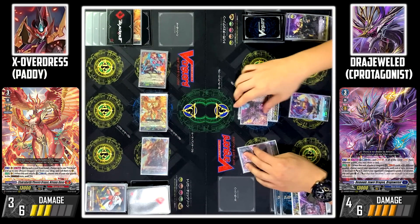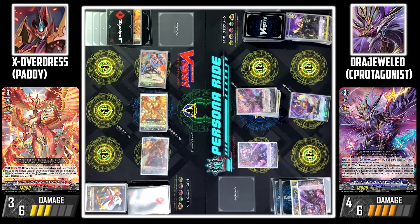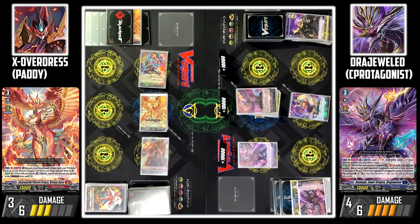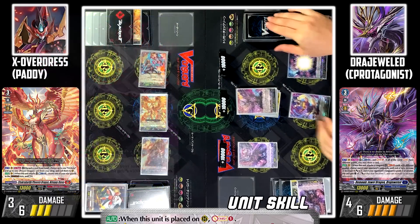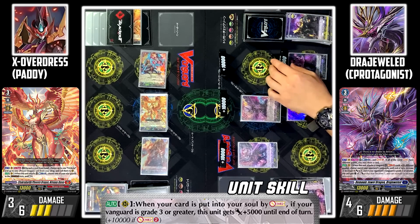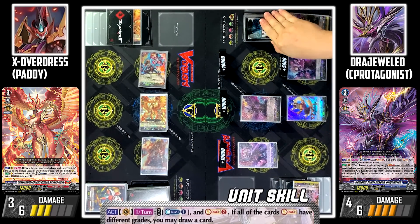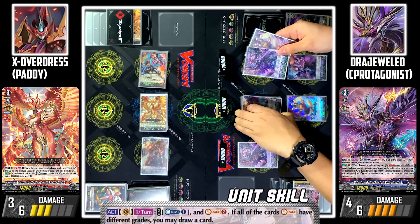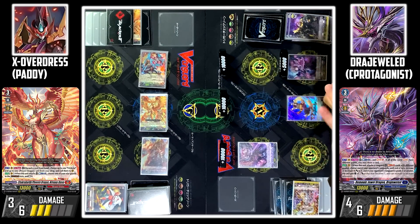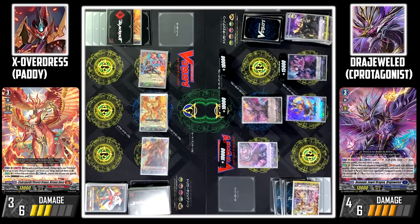My turn. Stand and draw. Persona ride! I'll draw 1. First, I'll call Rainwashed Swole. When placed on the rear guard circle, I'll soul charge 1. Solar's skill: when a card is placed on soul by soul charge, if my Vanguard is greater grade, Solar gains plus 5k power. Next, I'll activate Draju's skill by counterblasting 1 and soul charging 2. Since both are different grades, I can draw 1 card. This effect gives Solar an additional 10k, giving him plus 15k total. Finally, I'll play Demonic Stone Dragon Rock Agor.